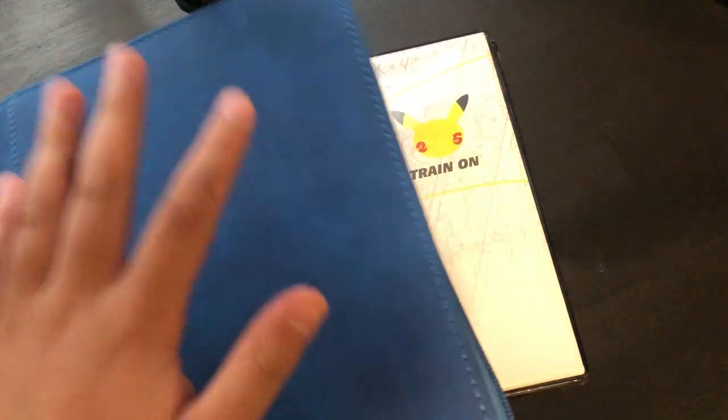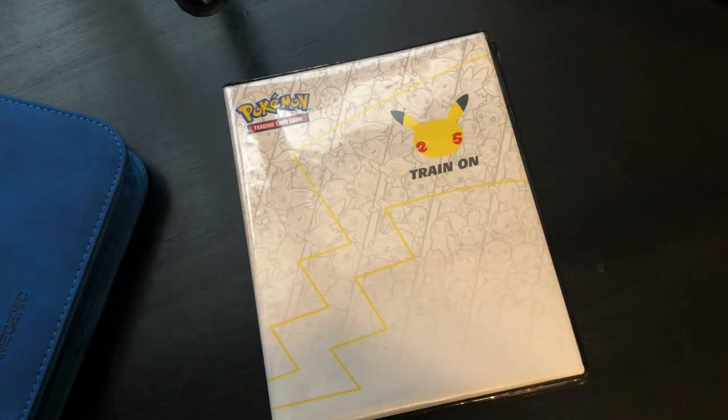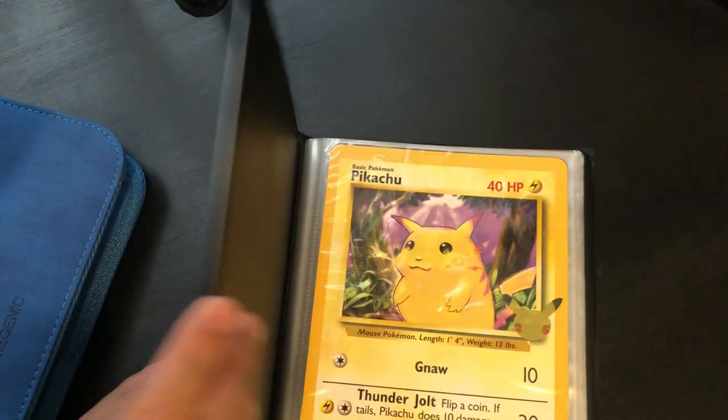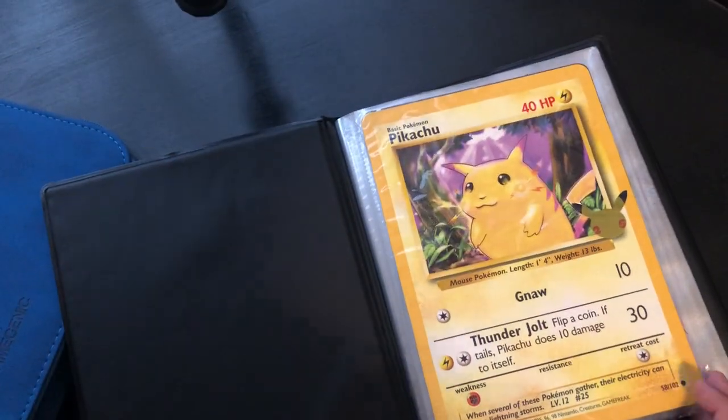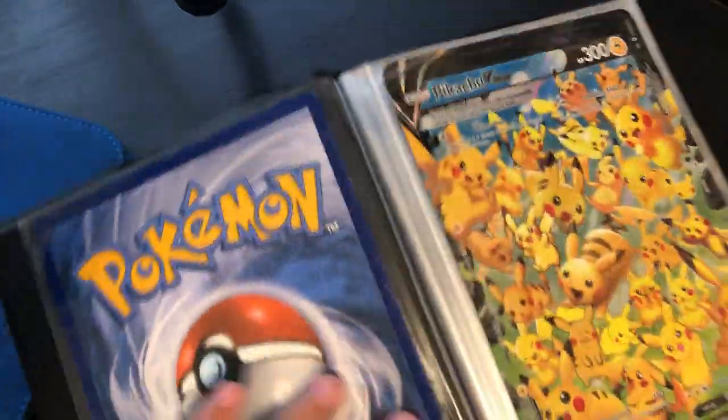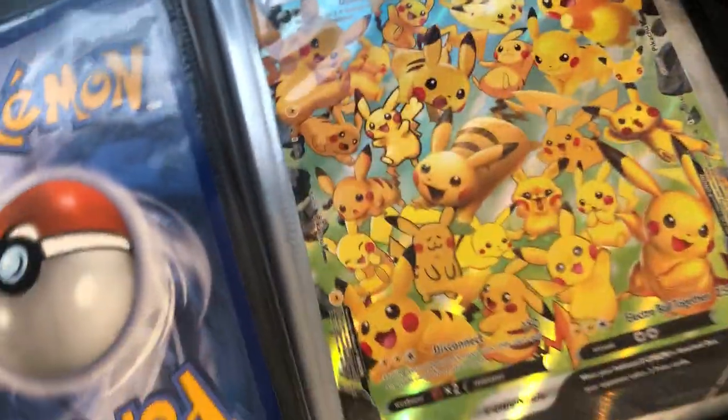We have extra energies, these are the energies and extras, my literal Pokémon cards — you'll see that later — and my jumbo cards. My jumbo cards: Pikachu, and then the Pikachu V-Union. I think you saw this in one of my shorts.